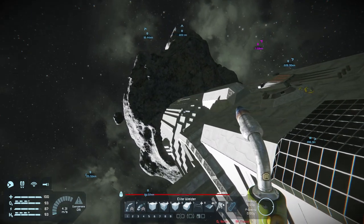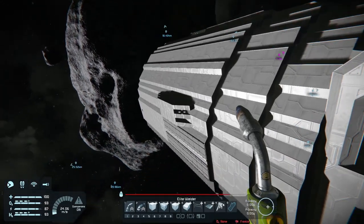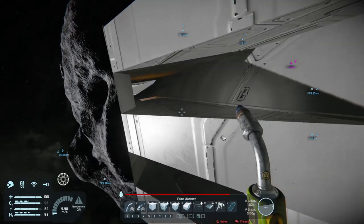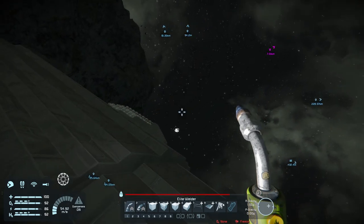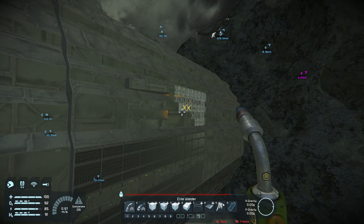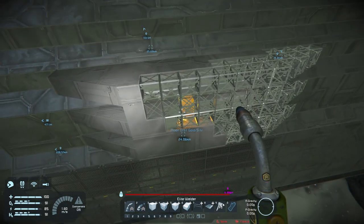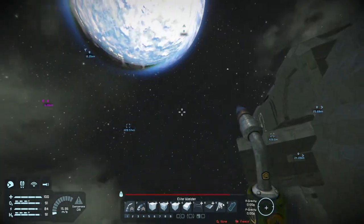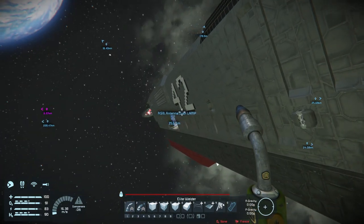I've added more gyros and thrusters. I'm working on the backside to give it some texture and 3D depth. I'm trying to add lighting, but on the bright side of the ship there isn't much. On the dark side there's a bit more to see, but it still needs welding. The problem is Space Engineers' lighting — making it brighter causes it to shine through the walls.